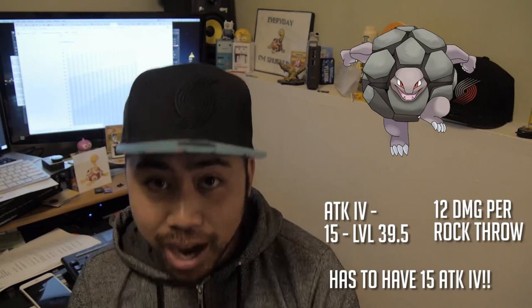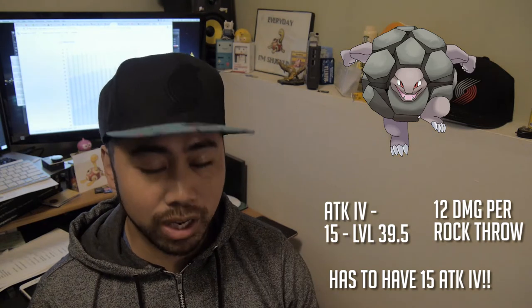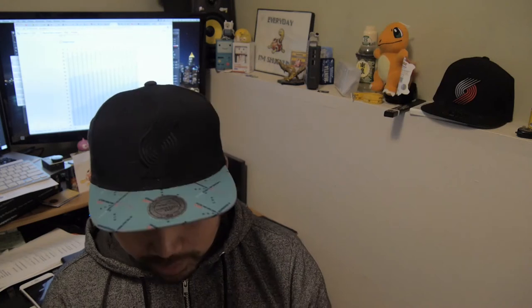The next best option — even though it has significantly lower attack — is Golem. If you're really ballin' and your Golem has a 15 attack stat, level it to 39.5 and it'll do 12 damage per Rock Throw. That's huge. But 39.5 is almost level 40, so that's a lot of dust — like I said, these are the baller options.